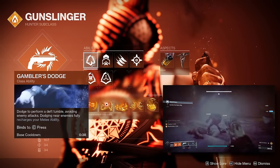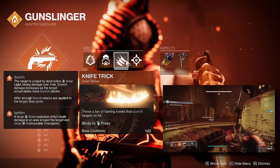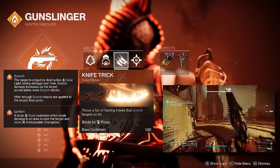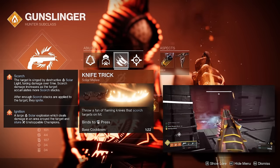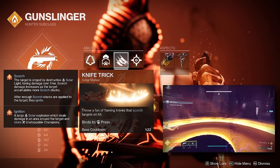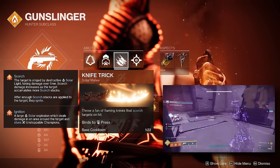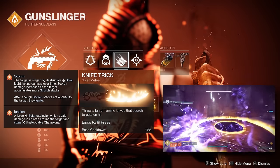For your abilities, we're going to use Gambler's Dodge. The main reason is it allows us to have an instant way to get back our full melee charge in case we ever need to, as the main function of this build revolves around using your melees to proc Assassin's Cowl and its invis effects, as well as keep up your Radiant and Restoration effects. I'm personally going with Knife Trick, as it's the easiest to use and will slightly scorch targets on hit.